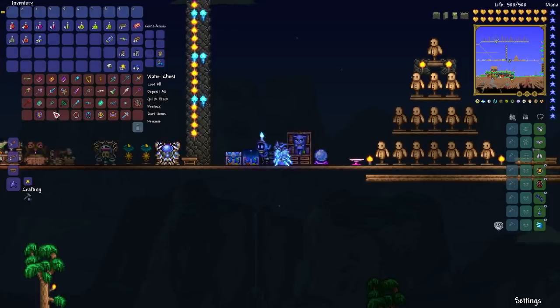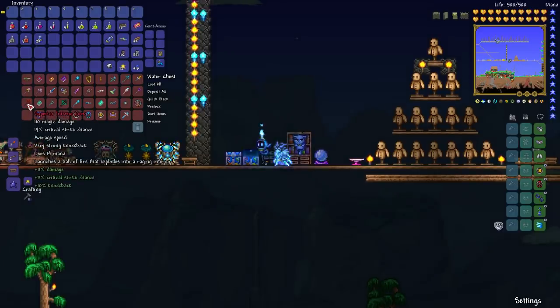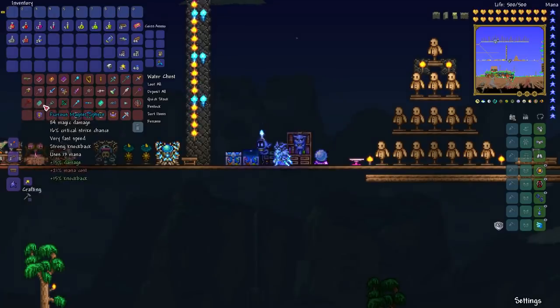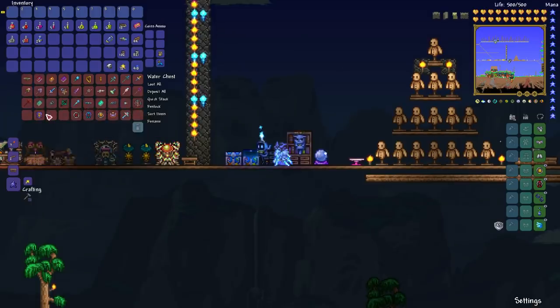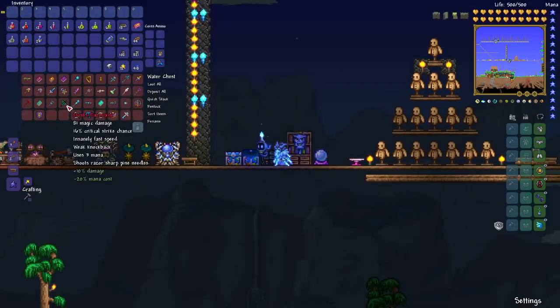After defeating Plantera you'll be preparing to fight the Golem, and you're probably going to want those dungeon weapons. The Inferno Fork can be really good against the Golem, especially the first stage. The Meteor Staff and some of these others will be very useful against the Golem too.